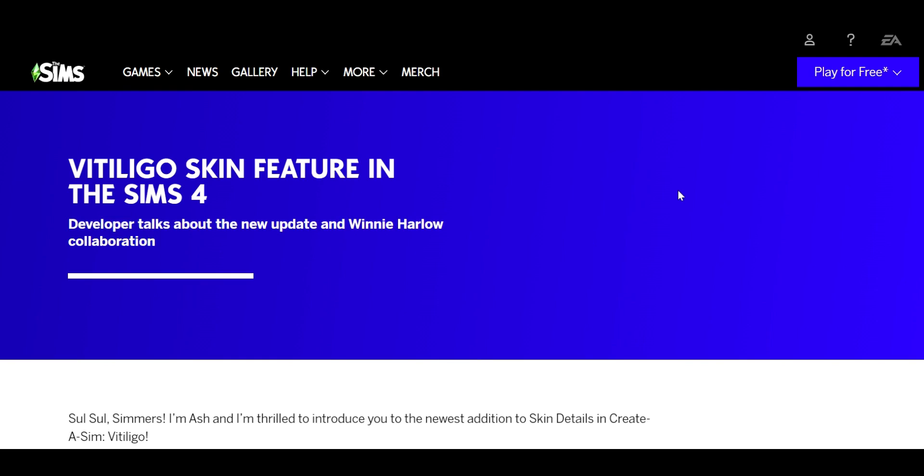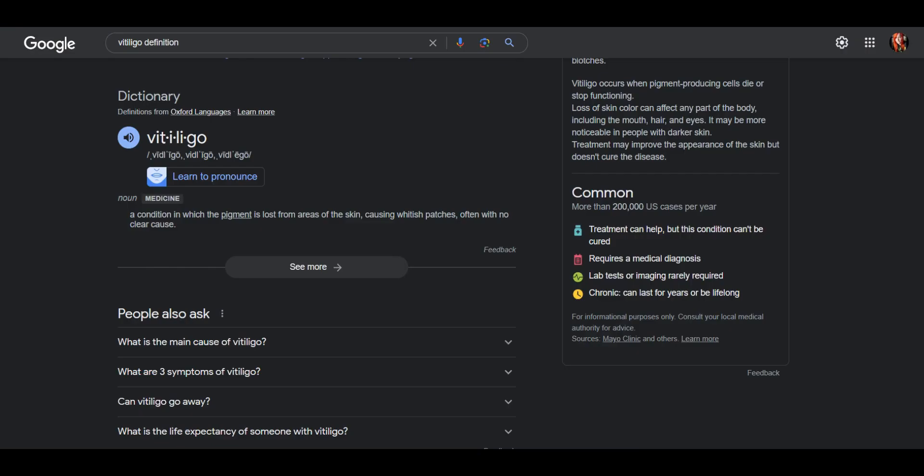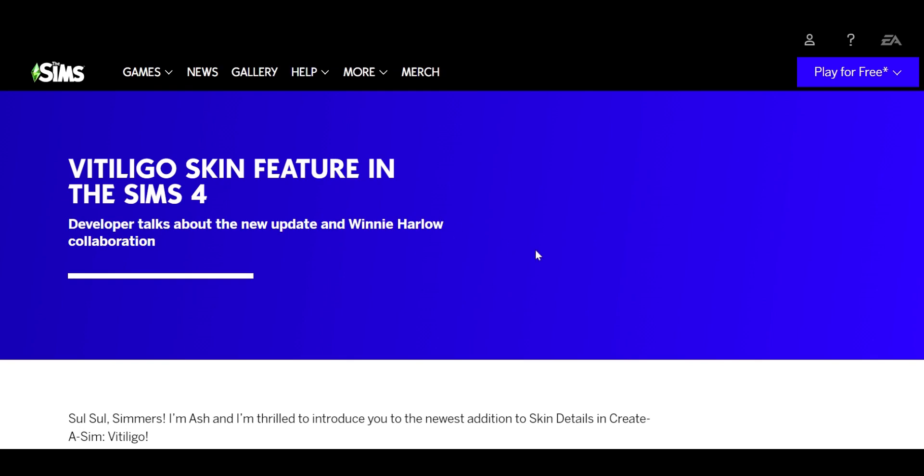We are adding vitiligo skin features to the Sims 4 — sorry if I'm saying that wrong, it's always been a hard word for me. By definition, vitiligo is a condition in which pigment is lost from areas of the skin, causing whitish patches, often with no clear cause. I'm going to read over the SDX drop notes, then hop into the game to look at all the patterns, and finally create a sim.